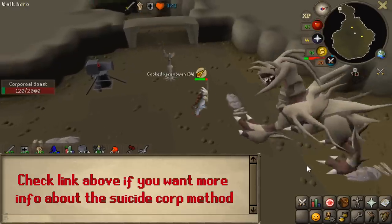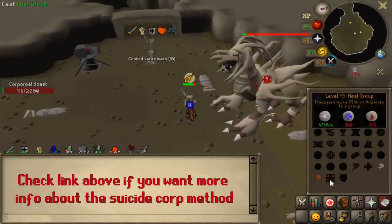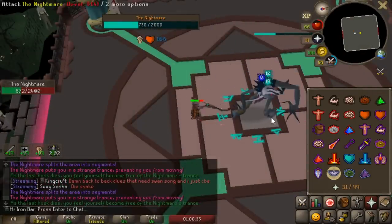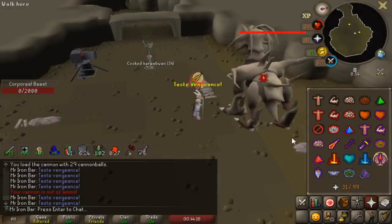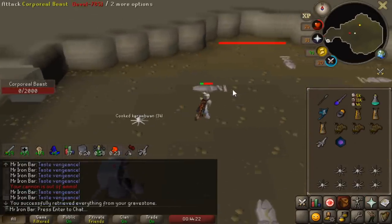I have two big bosses I'm going to be testing at. The first one is going to be Akkha for the Suicide Method, and the second place is going to be the Nightmare. I still need things from these two bosses and I think the Blood Fury has a lot of potential to be helpful for the grind. Hopefully you guys will learn a lot about the Blood Fury through my tests.